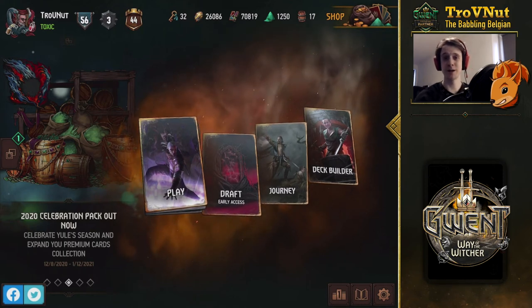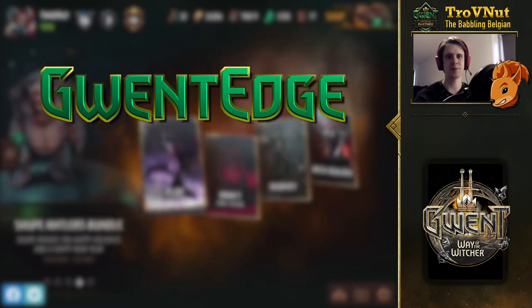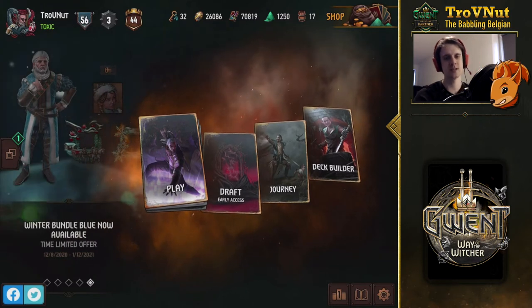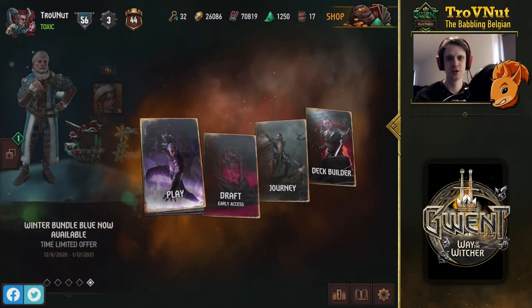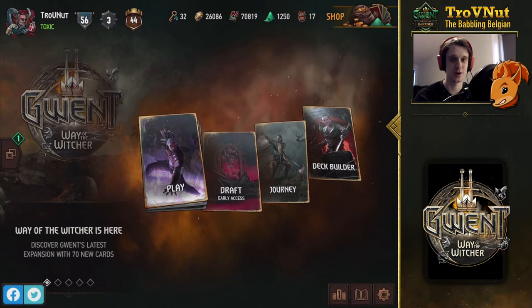Hey, what's up everybody, my name is Thorfinn at the Babbling Belgian and welcome back to Gwent HD show where we talk about the new cards in the Way of the Witcher expansion. We also talk about decks but not today. We've been going through all the new cards every day and after Syndicate from yesterday we're going to be talking about Skellige today. Let's get into the self-wound archetypes of Skellige because that has been the focus of CDPR this time around.